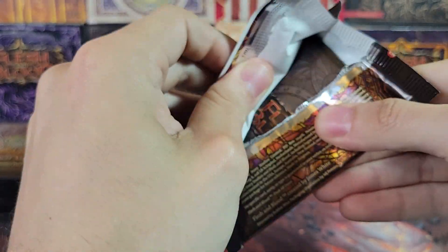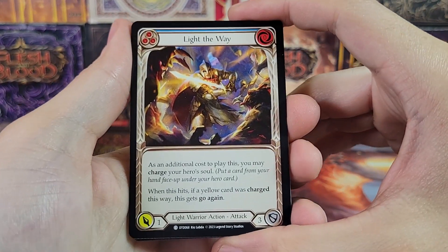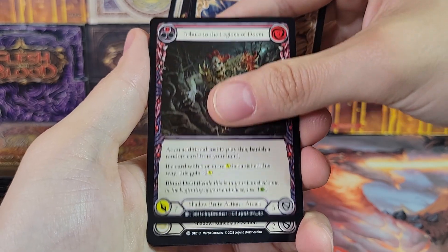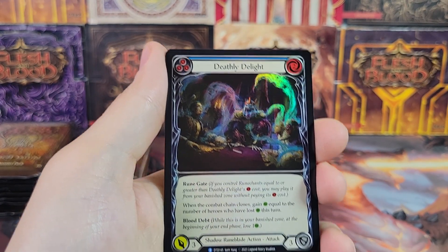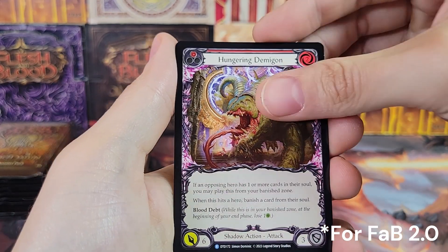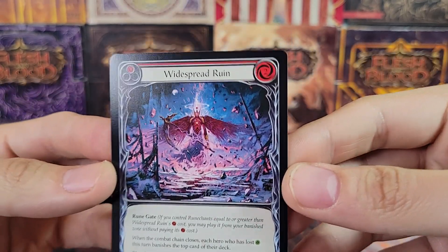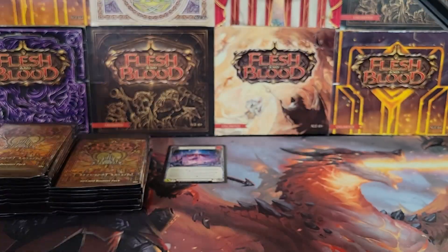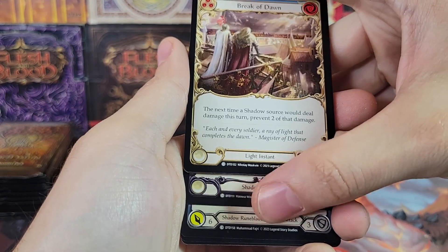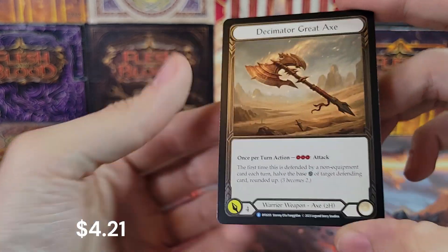Most of the legendaries and marvels are still over a hundred dollars at this point. There's one in particular — it's like an extended or legendary — that is like three hundred dollars, which is kind of ridiculous. It's very expensive for a Flesh and Blood card nowadays. Our first majestic: Widespread Ruin. Most of the non-foil majestics are just a few bucks; there is one that was like 30 bucks — Warmonger's something or other. All right, there's our foil Putrid Stirrings — and oh, there's a cold foil!